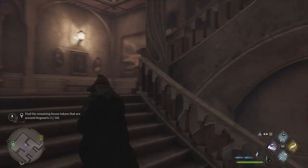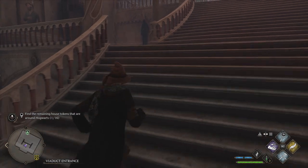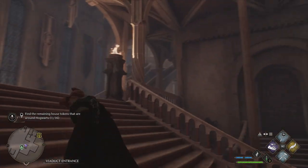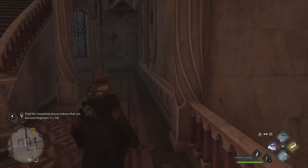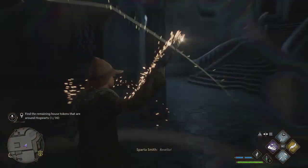The second chest is up the stairs — you will see it just on the left at the top. The key for this one can be found just to the right, floating around here as before. Follow the key back to the door, activate the door, and you will open the cabinet.